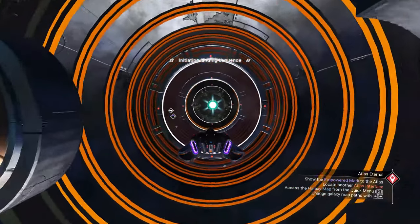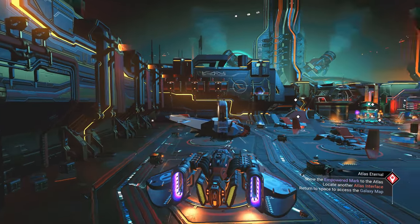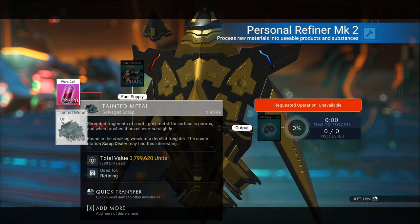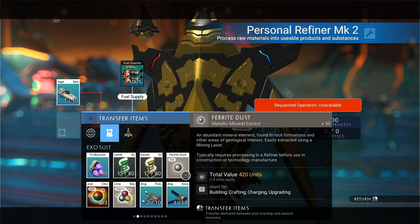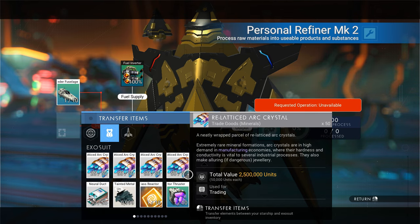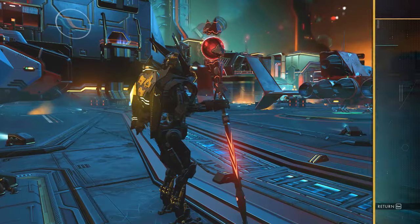So you've got your thrusters, wings, hulls, and now your reactor, but that's pretty much just one of each. How do you get more? This is where the next part comes in. For the quickest and easiest method, we're going to duplicate those items using the personal refiner duplication glitch. If you have the MK2 refiner, you can do two duplications at once. Put a speeder fuselage in there, then add that S-class reactor — it's always a good idea to duplicate as many of those as possible, since each space station only holds one.